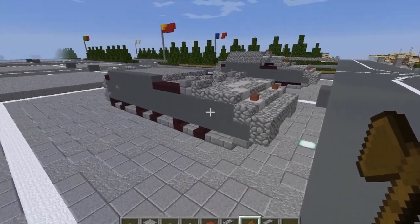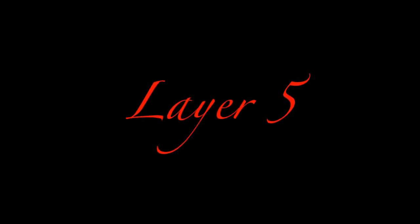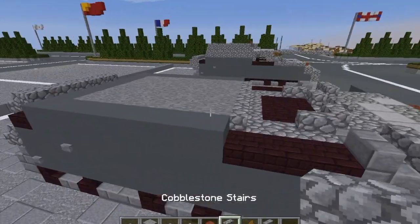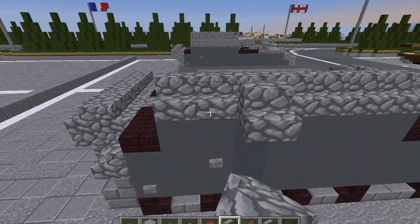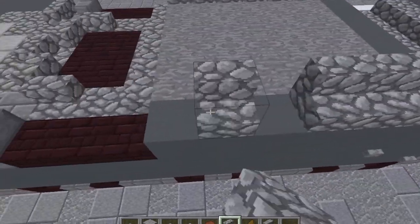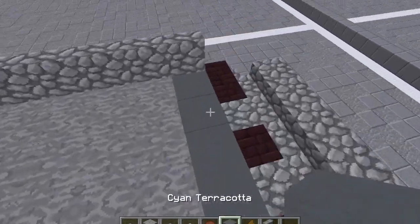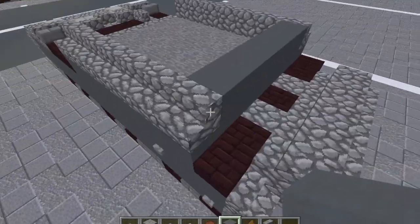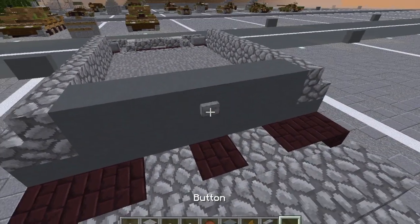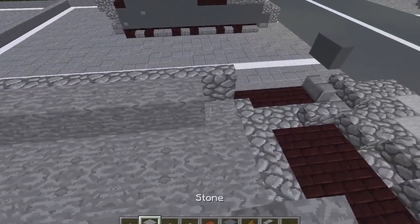Alright, so now we're done with layer four. Let's move on to layer five. Take our cobblestone stairs and do a row of seven here on top of the turret, on the side — do that on the other side as well. Then take our cyan terracotta and do a row of five in the back of the turret with a stone button in the center. Then fill up the turret with stone.